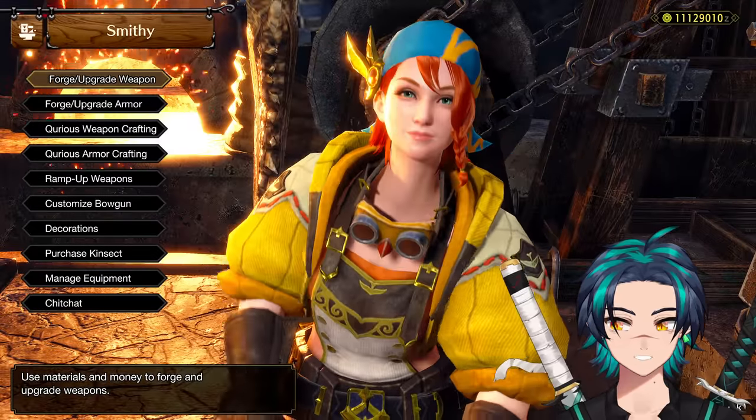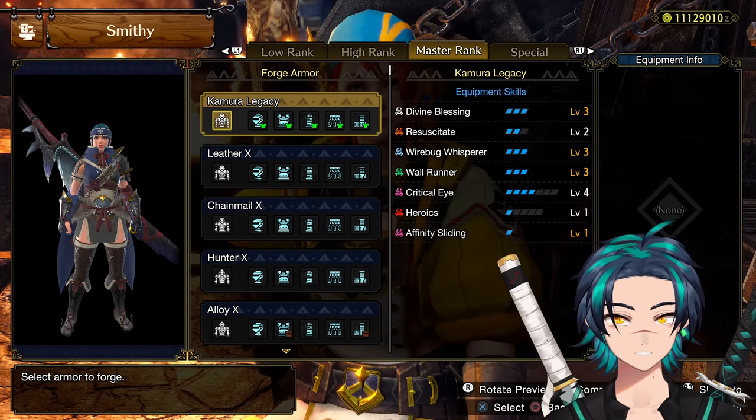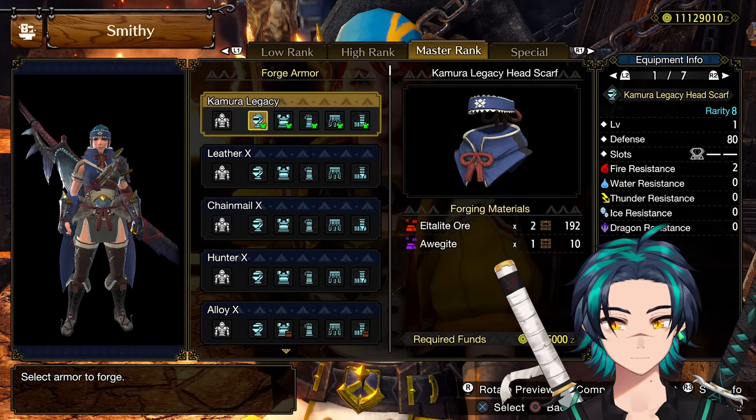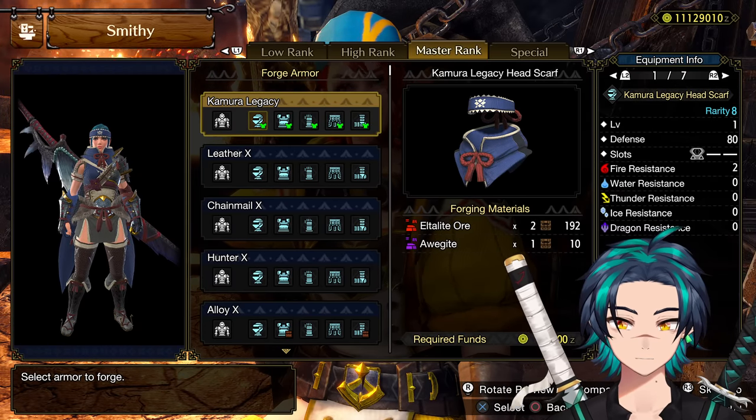So now go to the blacksmith. For this method, I actually recommend testing all your armor first — your whole build. Test each piece one at a time before shuffling.